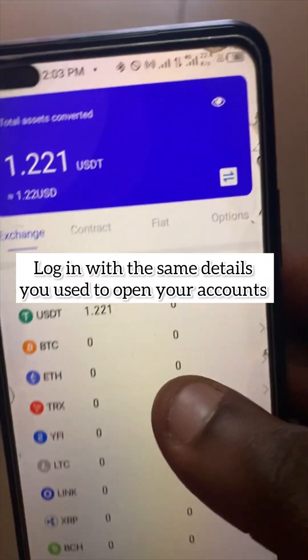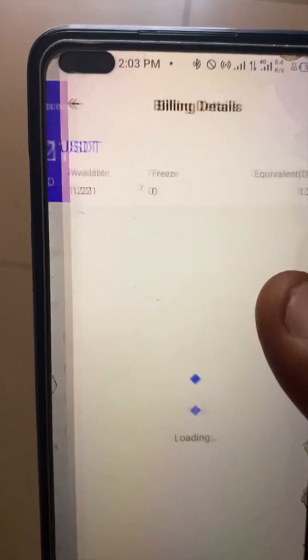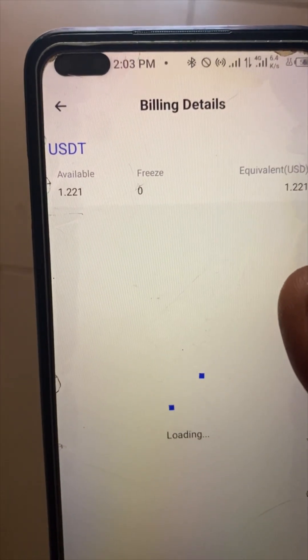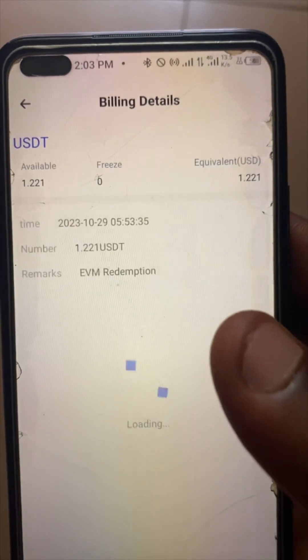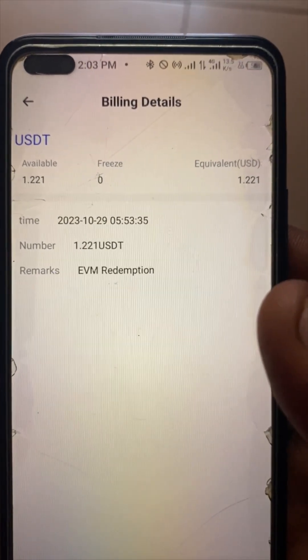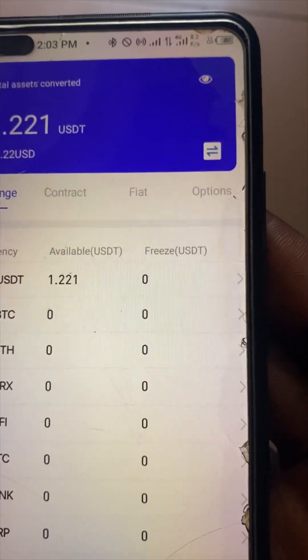Let me go to the app on my phone — the app is called Cosmos. Here it is. You can see the withdrawal I did before: 1.2 dollars for 3000 EVM. That's the withdrawal ID — one withdrawal of 1.2 dollars. So this is simply how to withdraw after you've earned enough.